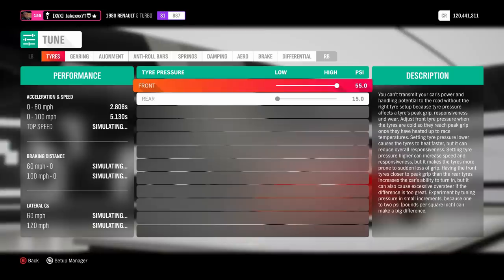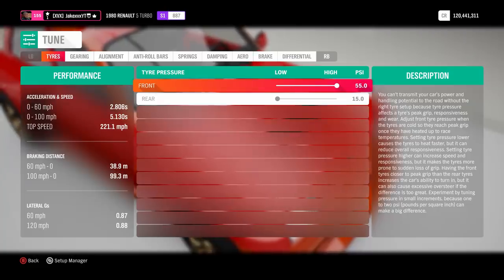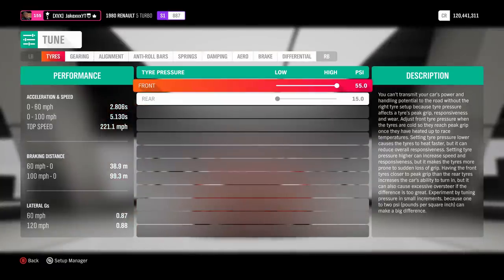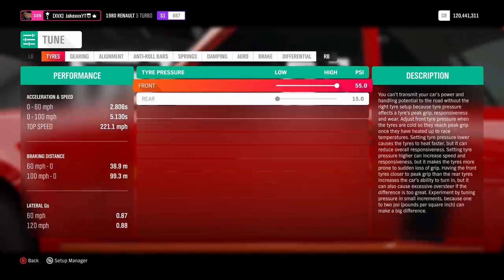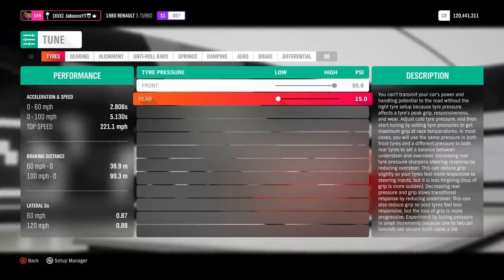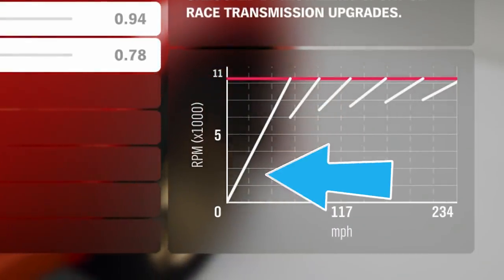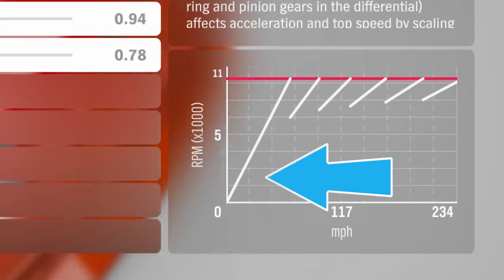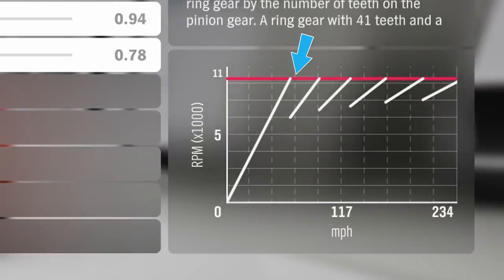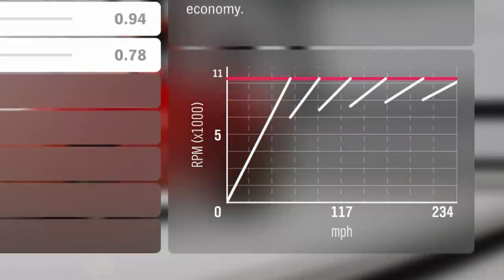Once that's done, go to tuning — this is where the important stuff comes in. Lots of people will disagree or agree on these settings, so feel free to leave any major suggested changes in the comments below. For the tyres, put the PSI to the highest on the front and the lowest on the rear, so the front has as little grip as possible. For the gearing, look at the chart and the first gear's white line — you want that line to end just before the third dotted vertical line from the left.